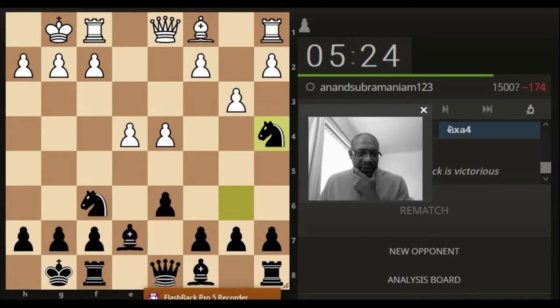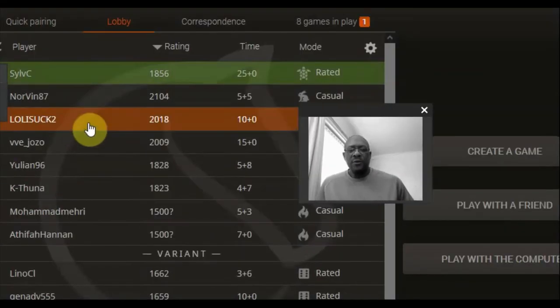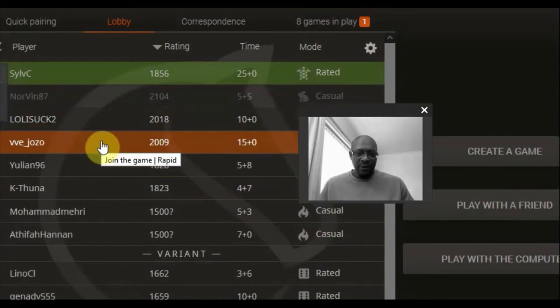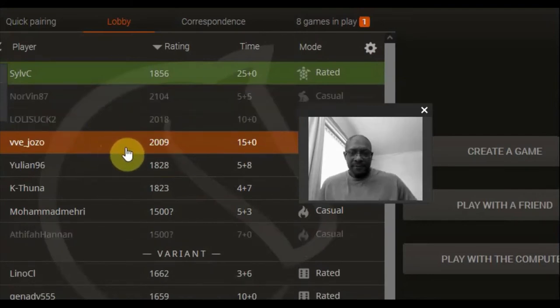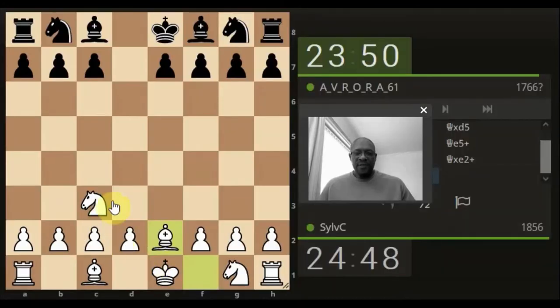Shall we move on to the rapid or the classical? I've chosen the classical one today - I think I did some rapid ones yesterday, so going for a classical example, 25 minute zero increment. In essence we've got two pieces developed, which is quite healthy for us, whereas the opponent at the minute doesn't have any pieces developed, so they're probably two moves behind. It might mean nothing, but I've got to believe in something.